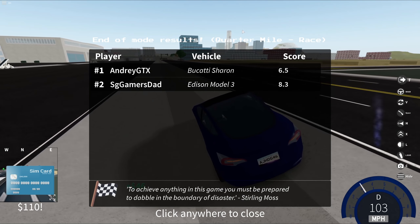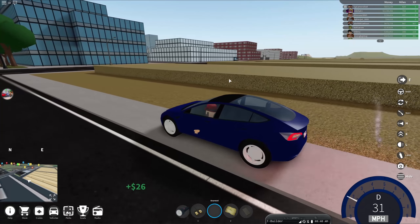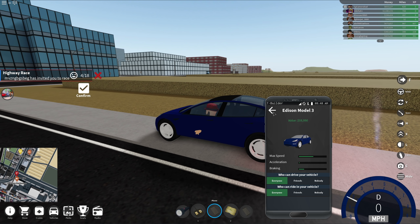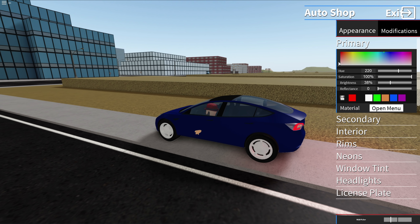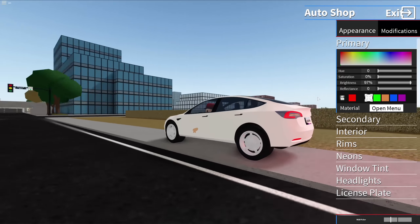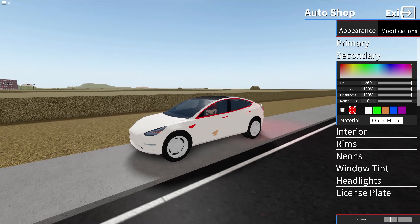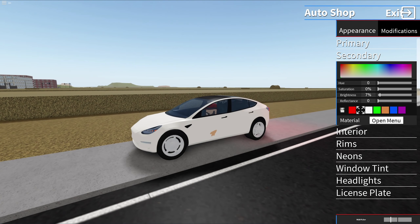Let's park right here and go to our out-of-pocket shop. Let's make a color first — you know what, I don't have a white car so far. So maybe we can do something cool with this. White with blue... no. White and black — that's good.